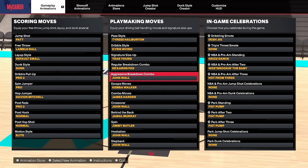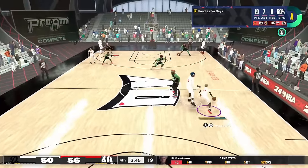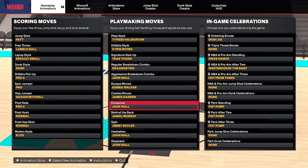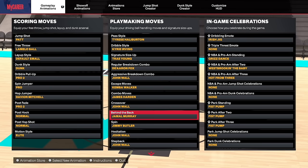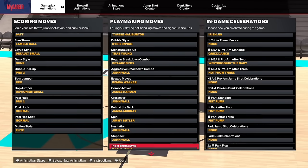Signature size-up is Trae Young, regular breakdown combo is De'Aaron Fox, aggressive breakdown combo is John Wall. Escape moves is Kemba Walker — I was using Trae Young before but I'm really liking Kemba now. Combo moves is James Harden, crossover is John Wall — a quick crossover that lets you get to the basket fast, as you can see in this clip. Behind the back is Jamal Murray — best in the game. Spin is Jimmy Butler, hesitation is John Wall, step back is John Wall, triple threat is Zach LaVine.